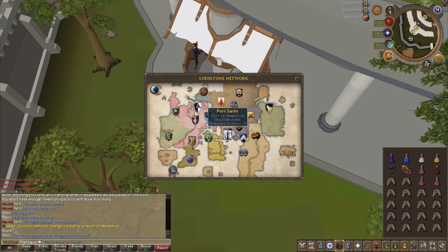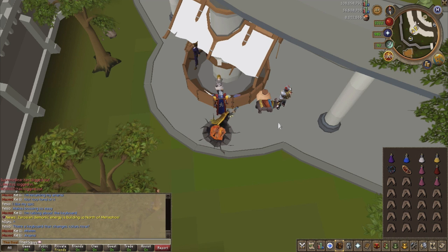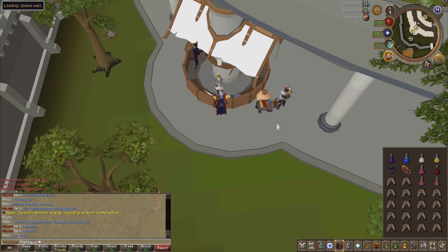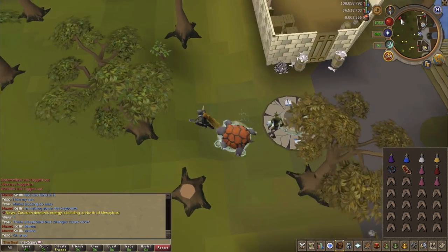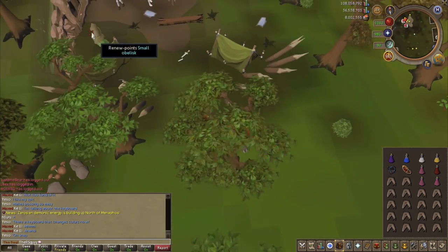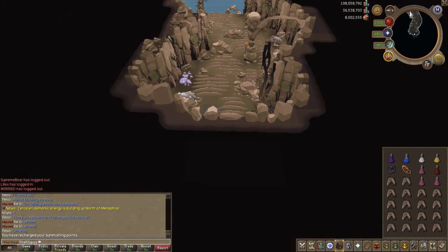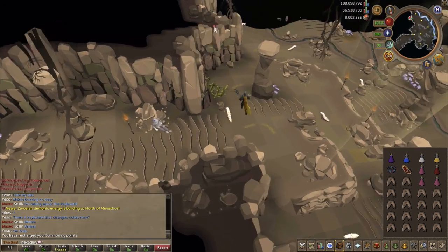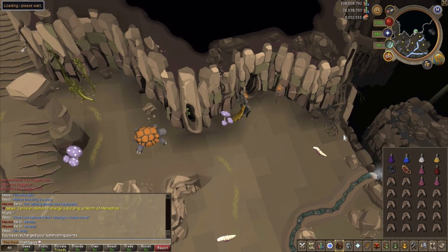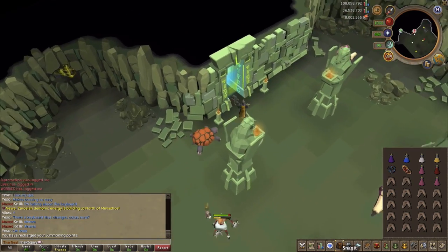Getting to the Queen Black Dragon is very simple. Use the Port Sarim lodestone, make sure your familiar is full of food and you're fully geared. Run northwest to the tunnel, recharge your Summoning at the obelisk, then run in. If you have 50 Agility, go south and use the agility shortcut. Otherwise, run north through a passage that takes about a minute. Either way, you'll be ready to face the QBD.